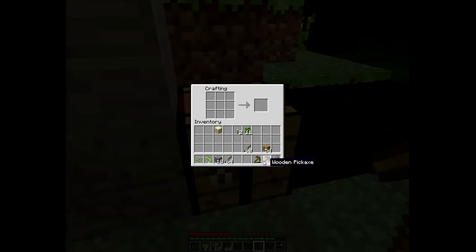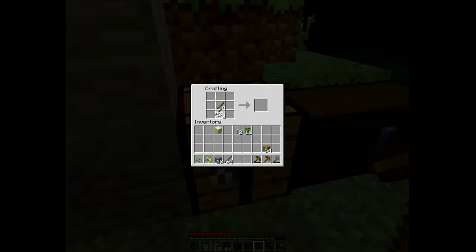I already got a stone axe so I don't need to worry too much about that. I'm going to make four total — those are the ingredients for a stone pickaxe and stone shovels.